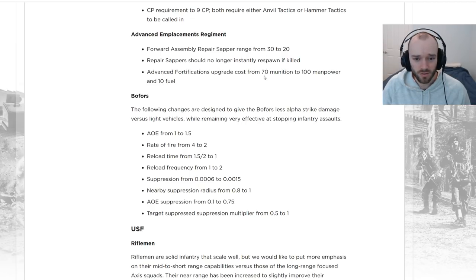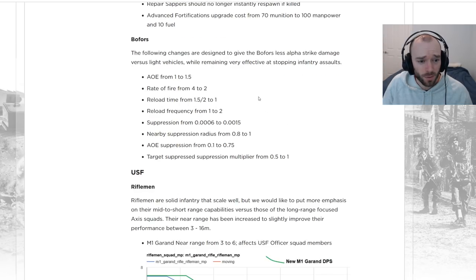The Advanced Fortifications upgrade is switching from costing 70 munitions to 100 manpower and 10 fuel. This is the one that gives bonus armor and health to emplacements. And finally, changes to the Bofors here — quite a lot of changes. AOE is going up from 1 to 1.5.